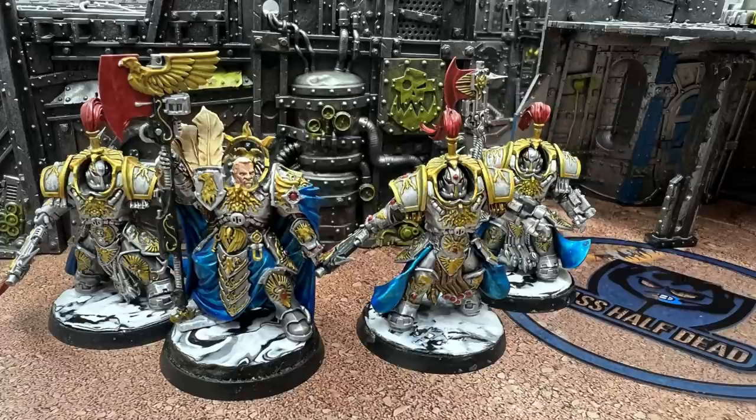First up we have Talons of the Emperor. Let's get something out of the way quickly — yes, these are not Custodian Guard models, but they're on 40mm bases so it doesn't really matter. I thought they looked cooler than the way I painted my Custodian Guard, so I'm using Allarus Terminators and Trajann Valoris — so sue me.